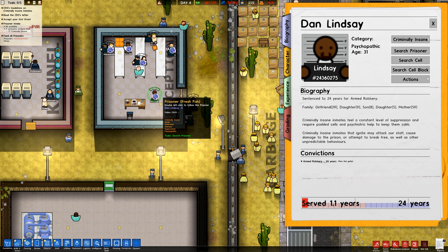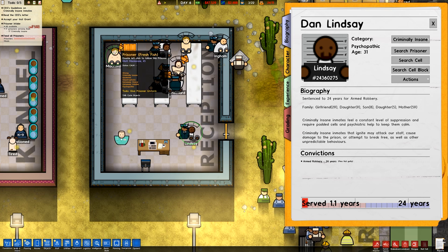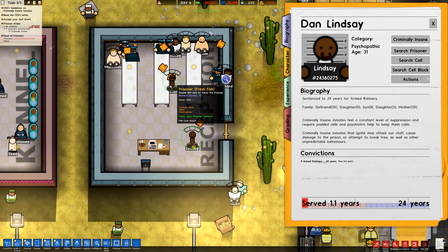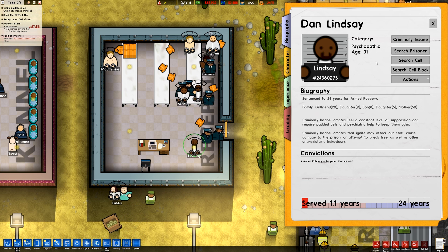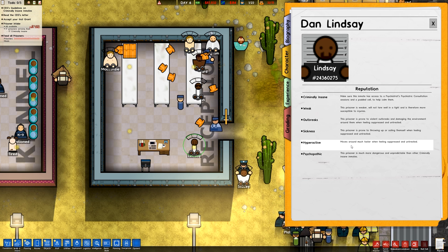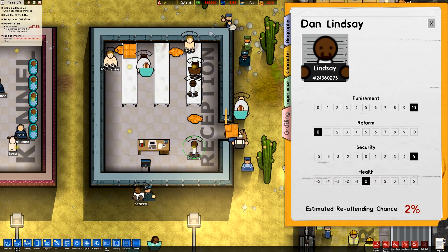Lindsay: criminally insane, weak outbreak, sickness, hyperactive, and psychopathic. Oh my goodness me. These guys have some interesting traits — depressed sickness, extremely stoical, extremely volatile, psychopathic. There's a lot of new stuff going on here, with cool new things. He's an addict and he's claustrophobic. Hyperactive: moves around much faster when feeling suppressed or untreated. Psychopathic: much more dangerous and unpredictable than other criminally insane inmates. This is very cool — I'm really looking forward to playing with this.